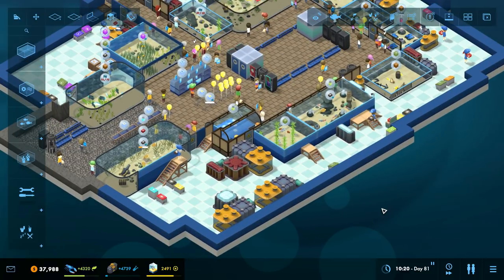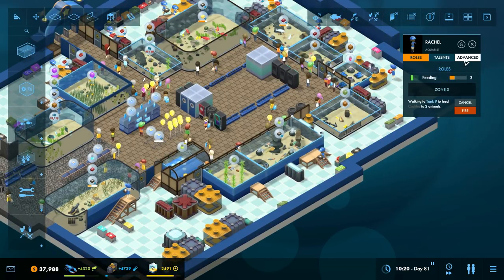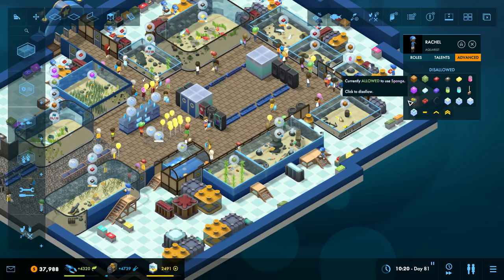The big one - the first thing I've added is this new tab here. Continuing the theme of adding additional staff management controls, we've added this advanced tab. Now if you switch to this, you can basically toggle to either allow or disallow every single item in the game, as well as these three skill levels.